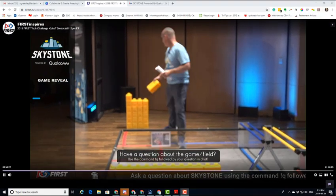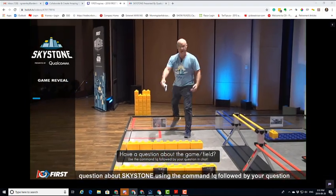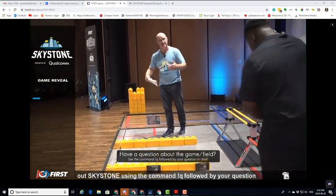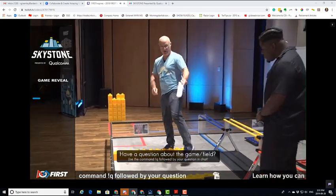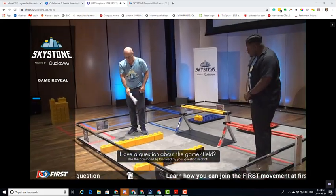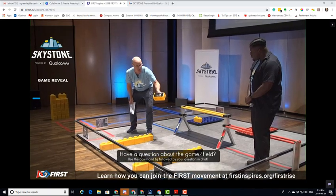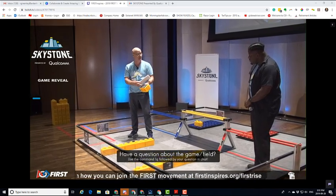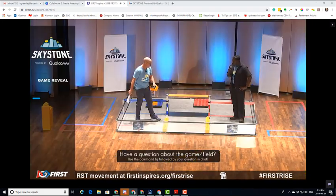At the start of the match, the stones available for teams to access include the six stones on each side. Each alliance gets access to their six stones, meaning the blue alliance can't go over to the red alliance's side and access their stones. The stones will be aligned in a random fashion so that you don't know where the sky stones — identified by the vision target — are located. They're arranged after the robots are put on the field by the teams.